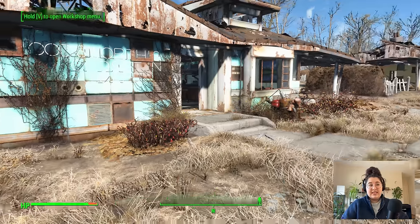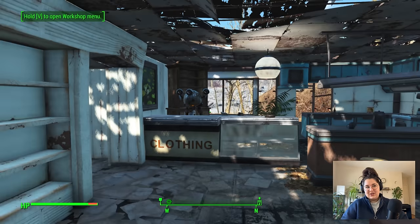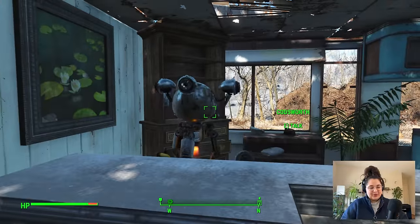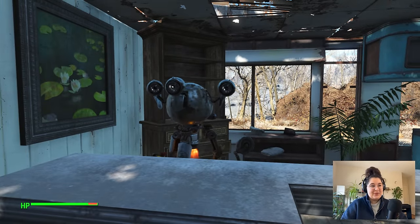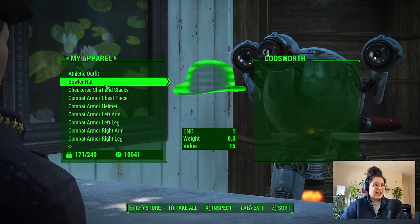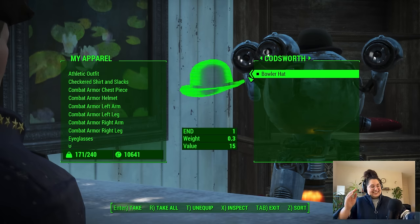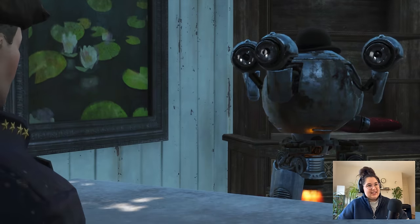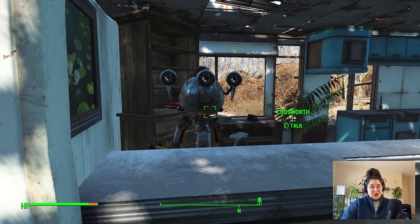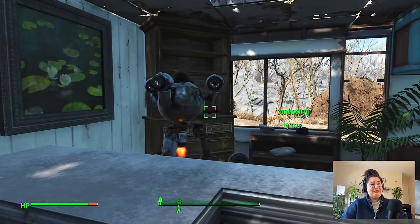There are a few things from the last video I want to catch up on. Somebody in the comments told me that Codsworth — who is of course the owner of Codsworth's Closet and Cafe, possibly my favorite thing I've ever made — could wear a bowler hat. I wasn't sure if that was true, but I just picked up a bowler hat and it worked! He's wearing a little bowler hat for his job at the closet and cafe. That's so lovely — what an excellent start to part three.